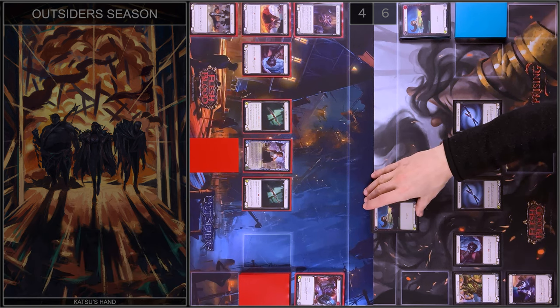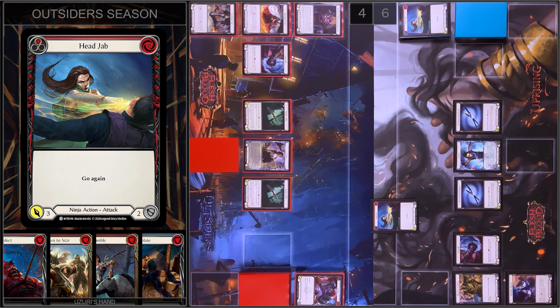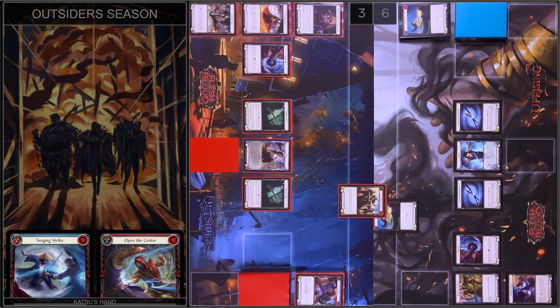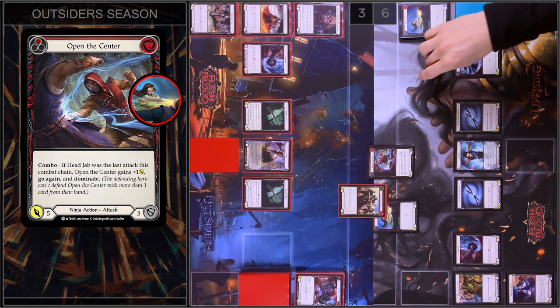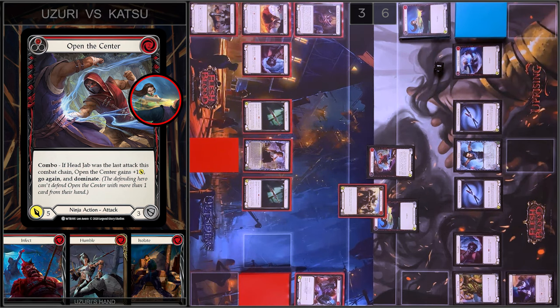I play one more Head Job — three damage and go again. I will block two damage, I have no reactions, I take one. And then I play Open the Center — one floating, combo is activated. It will be six damage, Dominate and go again.